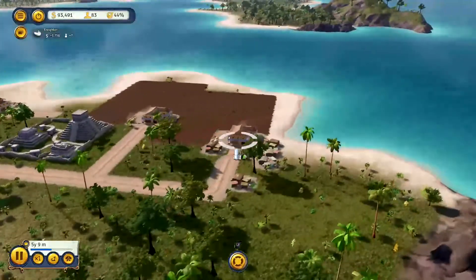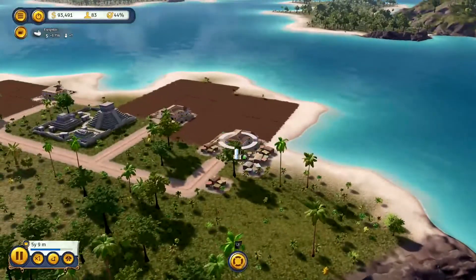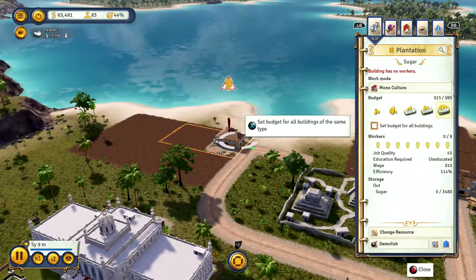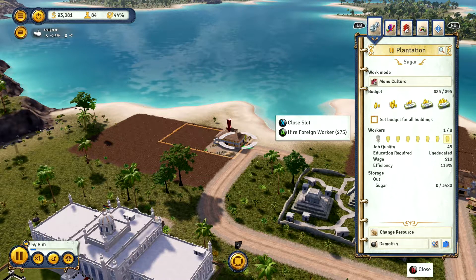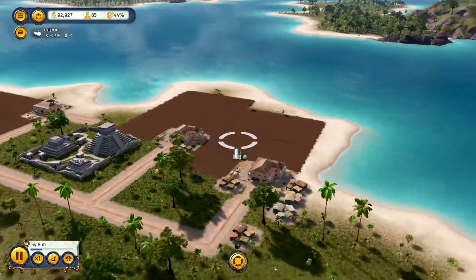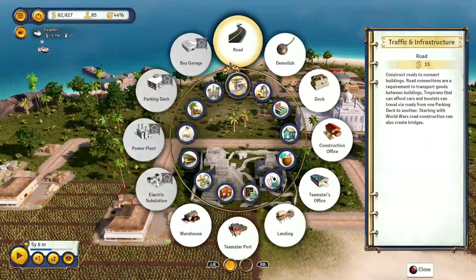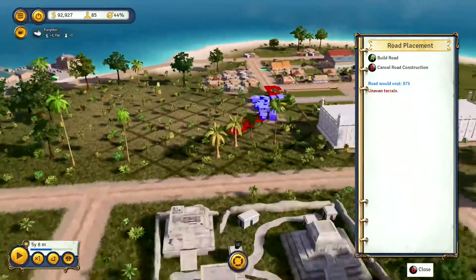Right off the bat that's going to get you one type of crop to ship out. I'm also going to put the budget up because we're trying to get this one production line going. Sugar itself is a pretty good commodity - by upping the budget we'll make sure people work here. You can also hire a foreign worker to get your efficiency up early. Don't be afraid to spend money to make money in this game. Three plantations means we're going to be producing a decent amount of sugar right off the bat.